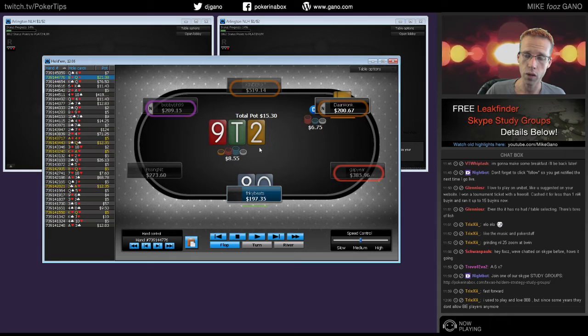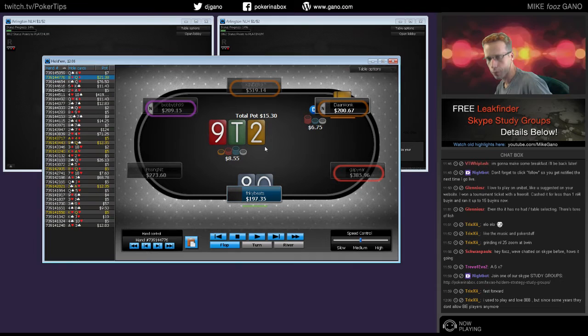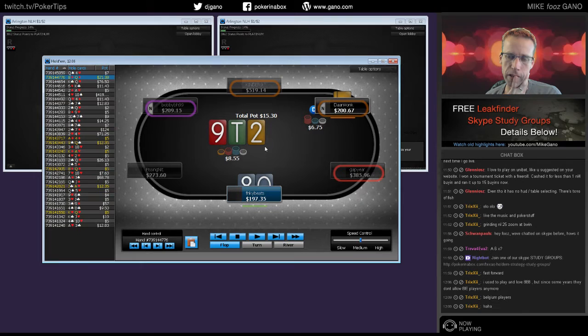Another thing: you want to be check-raising — or just betting — with hands that can continue a lot on the next street. It's easy to have hands with backdoor flush draws. If you want a tight check-raising or bluffing range here, you might just keep it to the backdoor flush draws — the red, the green, and the yellow.